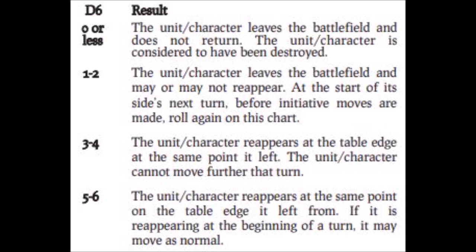On the roll of one or two, the unit leaves the table but may reappear again at the start of its own turn. You should position the unit at the table edge with the same facing and in the same formation as it just left, and then roll again on this same table at the start of the unit's next turn. The bad news is that if the general was attached to this unit, he counts as having withdrawn from the battle. On the roll of three or four, the unit reappears on the table edge at the point which it just left, but it cannot move further that turn — it must retain the same formation and facing. On the roll of five or six, the unit reappears on the table edge in the same way, but the unit is allowed to move further that turn, so it can use its initiative or receive orders.